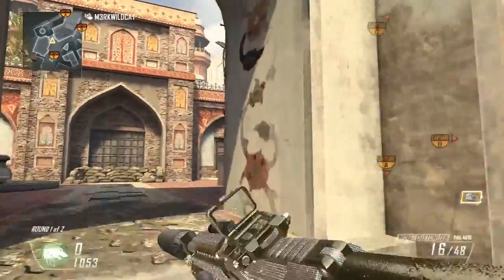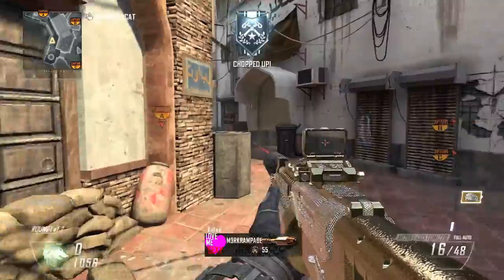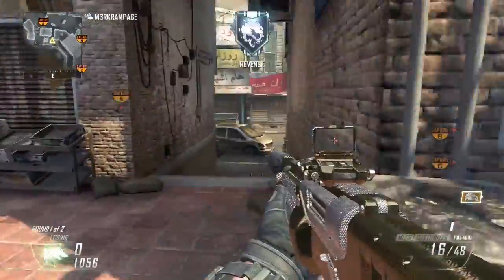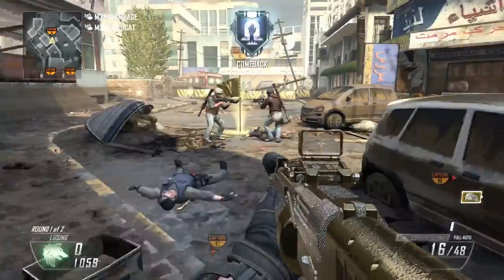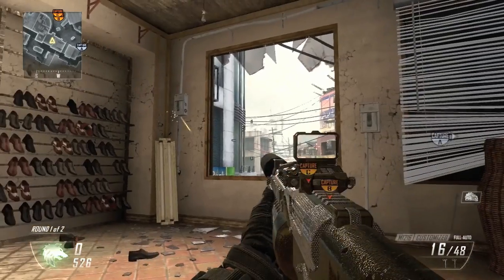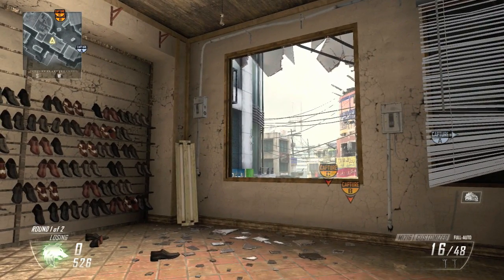Now we're gonna wrap things up with the combat axe spots. This is going to be to the A flag, and I know this is from Grizzly's tutorial, however this is literally the most perfect combat axe spot for this map. You can literally stand on C flag around the center and hit enemies who are on the center of A flag.